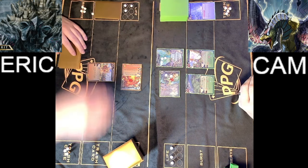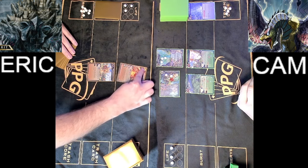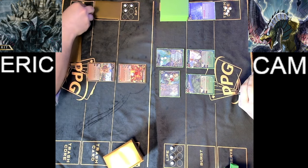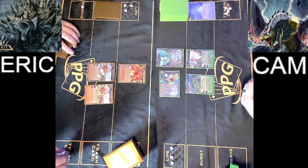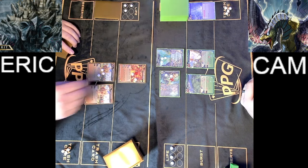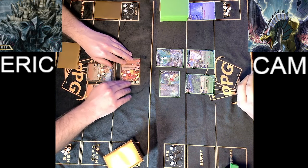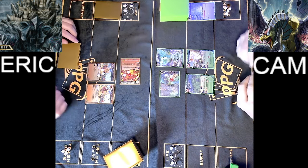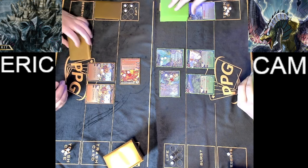Eric is down to 3, Cam also at 3 — it's anybody's game. Eric is going to draw a card, refresh his cores, and refresh his Hundun. He's going to core up the Bless Cathedral and put down the other Bless Cathedral that was recently returned to hand, and swing in with the Hundun. Because we have a spirit now, we can select the 7-cost Tokawa so that it cannot block, and Cam will take that damage to life.